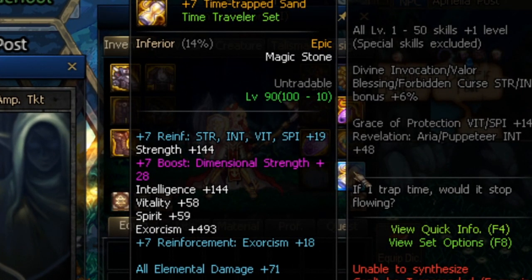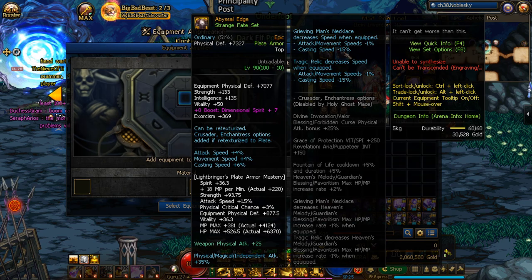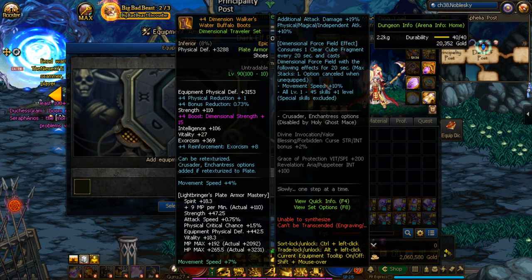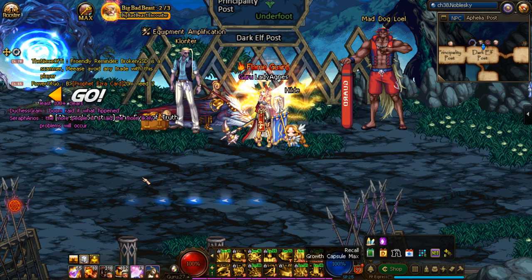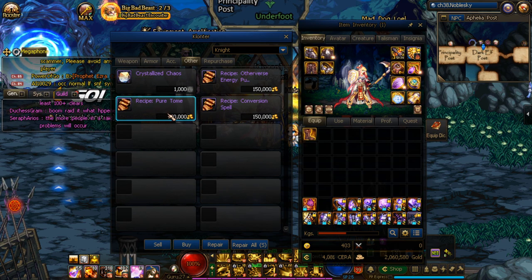This pink stat right here, whose potency scales with the amplification level, can be one of the four base stats: Strength, Int, Vite, or Spirit. All other benefits of amplification are exactly the same as reinforcement, and thus makes amplification straight up better than reinforcement in every conceivable way. There is a catch though — it's single-handedly the most expensive thing that you can do in DFO, because you'll need an absurd amount of crystallized chaos, which is a fancy way of saying clear cubes, since Klaunter trades them at 1,000 a pop.